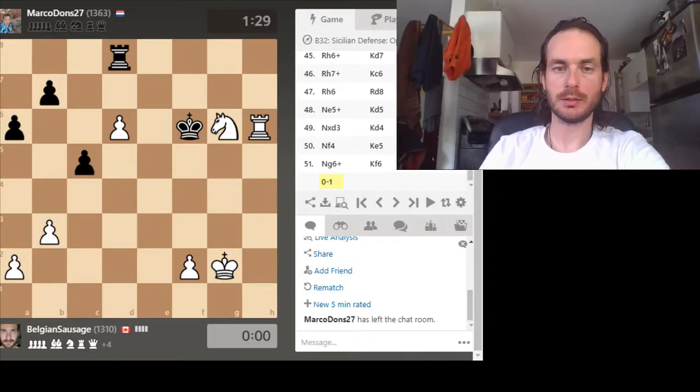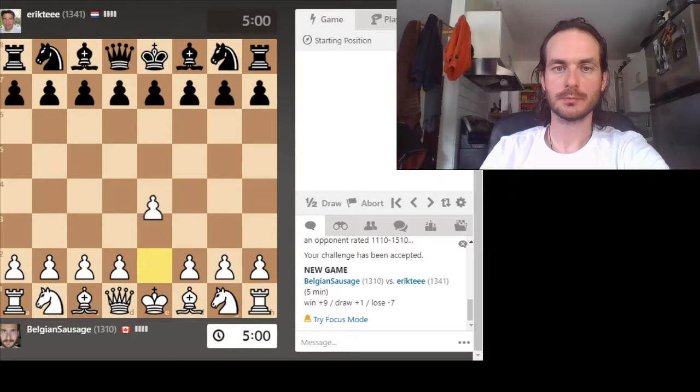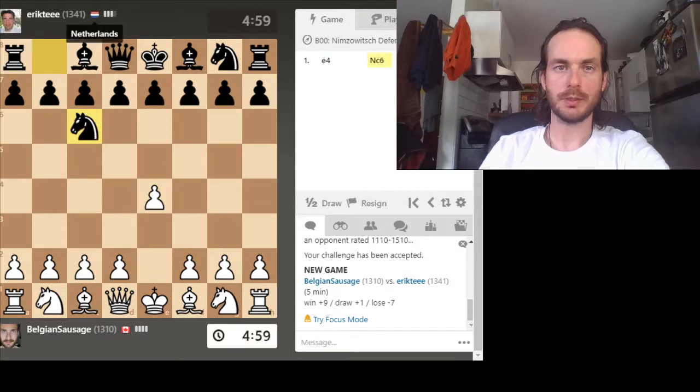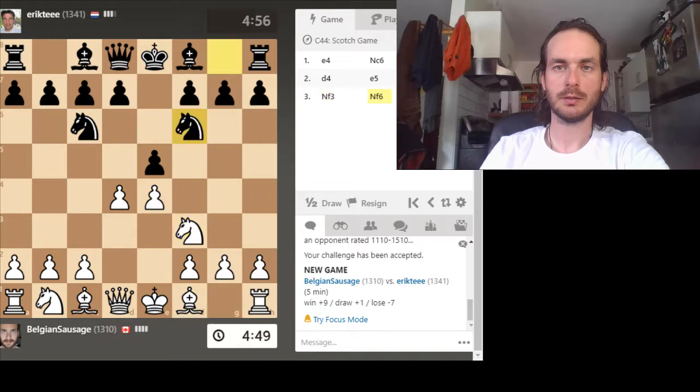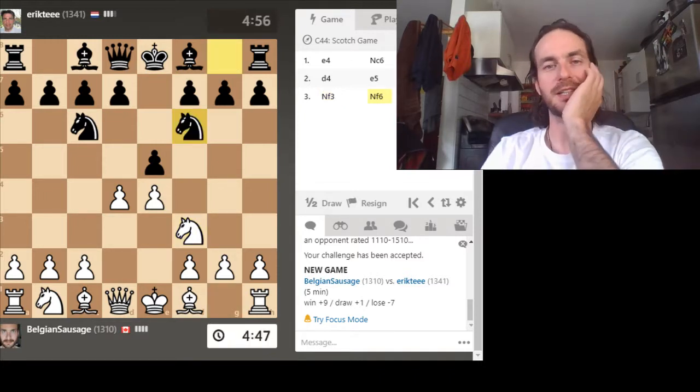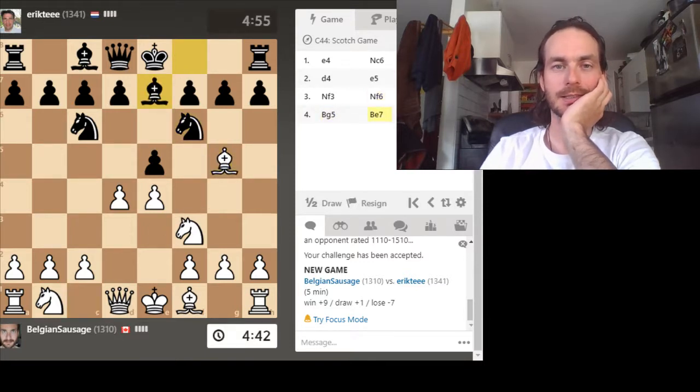Let's win a game here. Playing a Dutchman — Nimzowitsch Defense. We'll take the center. This ended up being a Scotch game. I highly dislike Scotch games. I think I gotta take this guy.